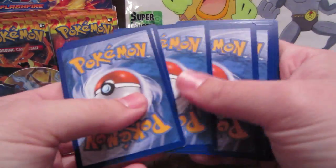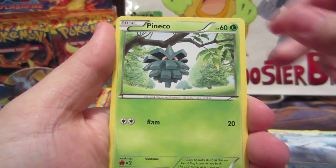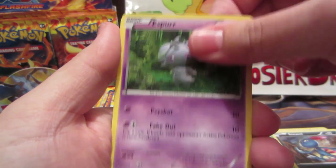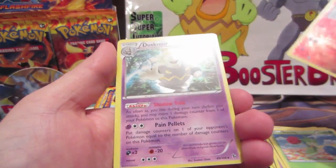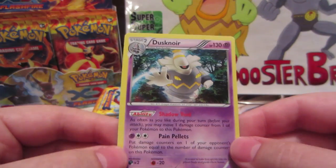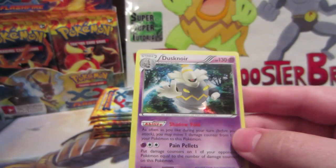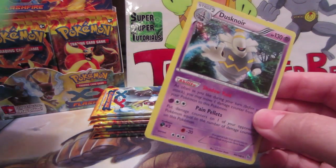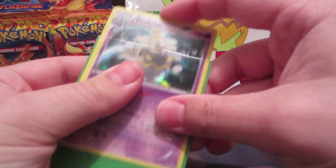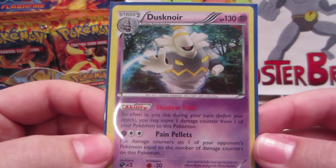All right, second pack: Luvdisc, Trick Shovel again, Avalugg, Pineco, Sneasel, Espurr, Stunky, Regirock, Ponyta — reverse — oh my goodness, Dusknoir hollow! That is boss. So I got my two favorite hollows from the set, which is freaking awesome. I'm thinking blue sleeves — yeah, definitely. Blue just goes well with the Dusknoir hollow.